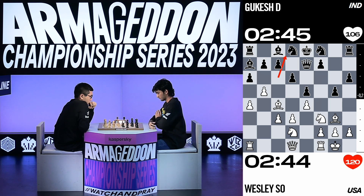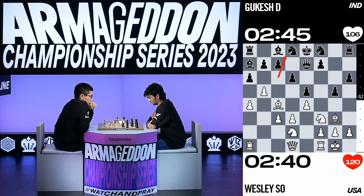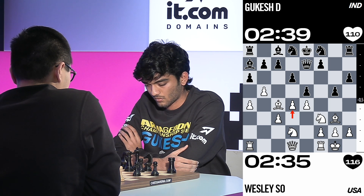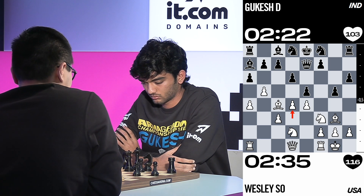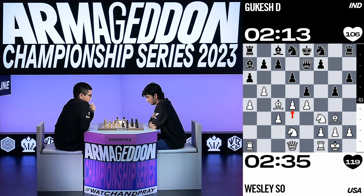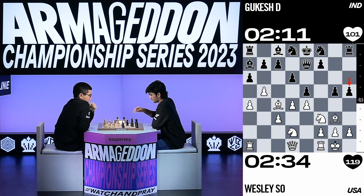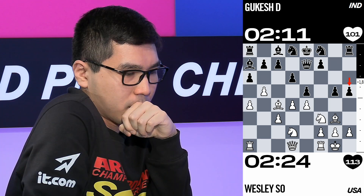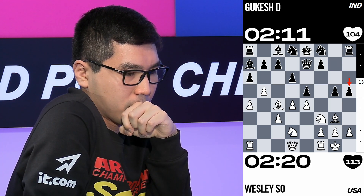The black king is in the middle of the board, so if Wesley can open up the center — which he's going to try — the black king could come under attack. Wesley initiates action in the center, breaking through. For Kukesh, it's all about maintaining the center because his king is not ready to castle into safety. The evaluation bar says the position is about even, but that last move looks like a mistake — the bar jumps in Wesley So's favour. It's brave, but it might be too reckless.